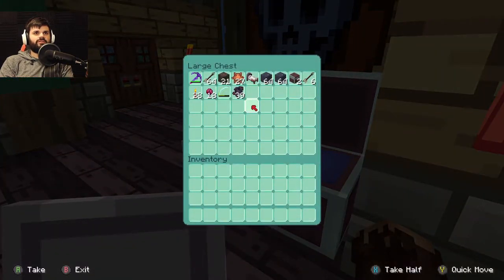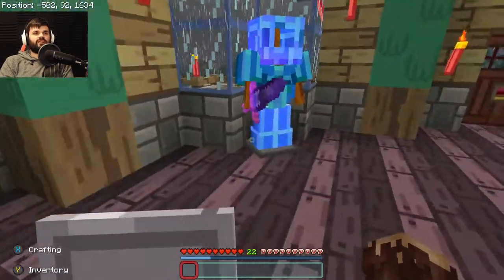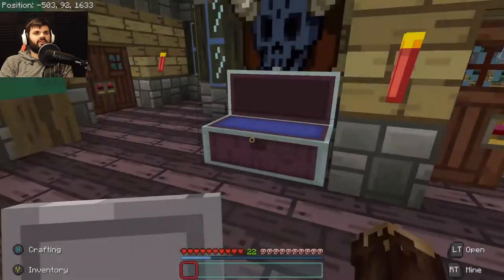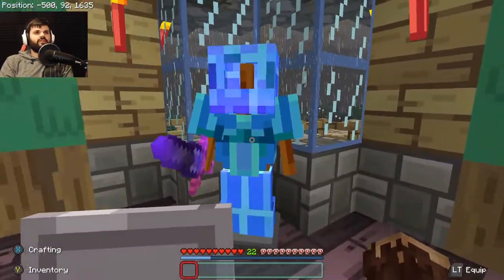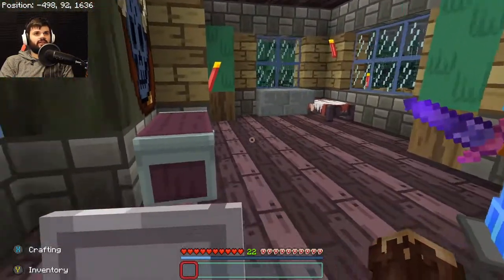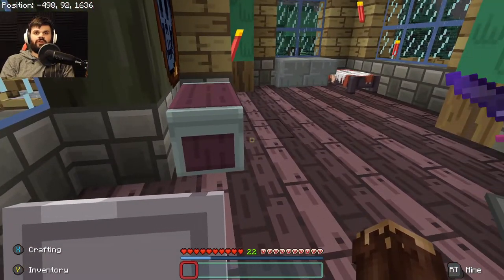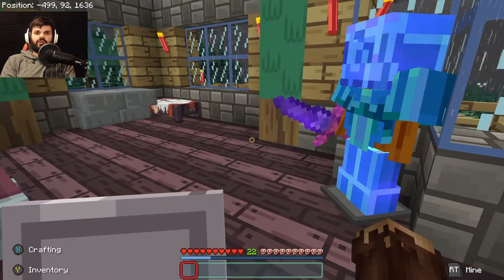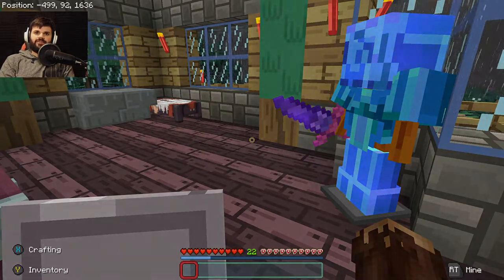I'll do another once over next episode — I got a bed too. Next episode I'll triple check and make sure everything's good to go, but I think this is all we should need. I'm gonna have to leave this video here because we are set and ready to go. Next episode we're gonna take on the End, and I'm excited. Anyway, thank you for watching — if you enjoyed the video at all please feel free to click the like button and subscribe button if you want to follow Northstar. Thank you for watching and I'll see you in the next episode.